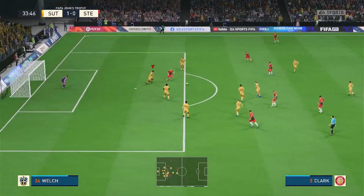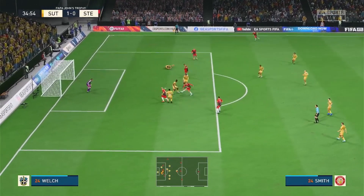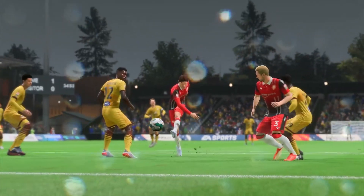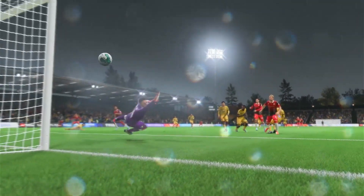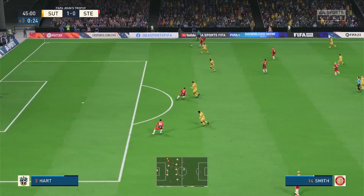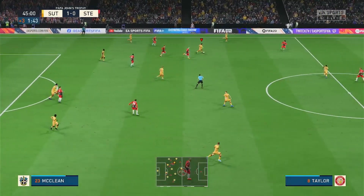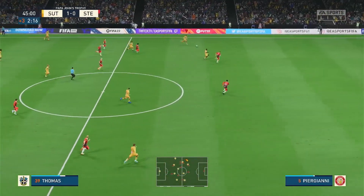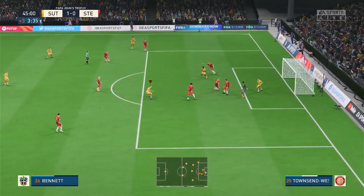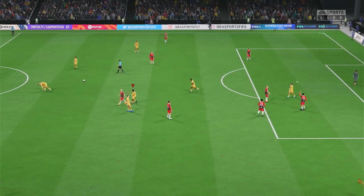Stevenage on the attack again. Clark tries but Welch gets the foot in. It comes back to Deeney who turns — Smith's there, strikes, it's off target. Great opportunity there for Stevenage but this one's off target. Marshall probably had it covered though. Coming up to half time and Stevenage are charging forward again — Smith, Reeve — a foot in there and now Sutton can counter attack. McLean, great ball to Thomas, great ball out to Randle on the other side. He takes a touch and it's an excellent save from Jordan Roberts to be fair. And there goes the half-time whistle.